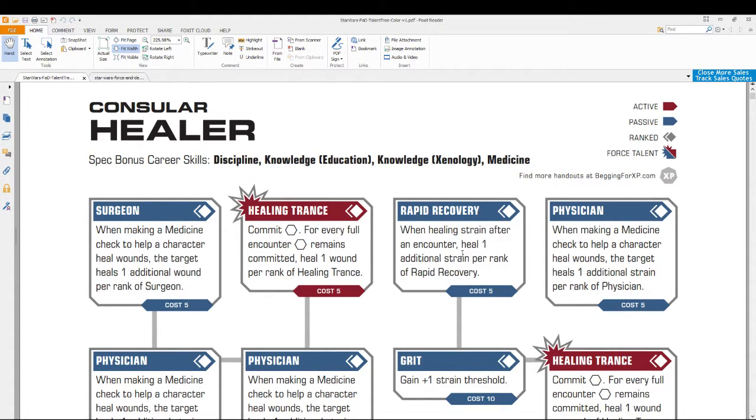That's how you increase skills with experience: the rank you want to buy times five, and if it's out of class you pay an additional five experience. Every rank must be bought sequentially — you cannot go from rank two to rank four; you must go rank two to rank three, then rank three to rank four. Skill ranks combine with your characteristics to form dice pools.